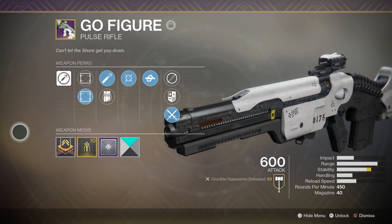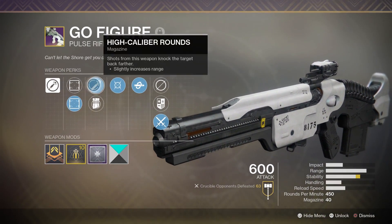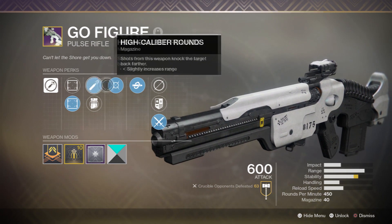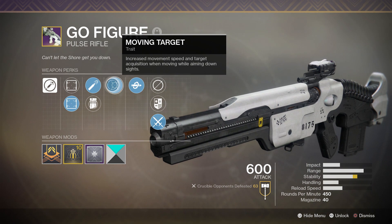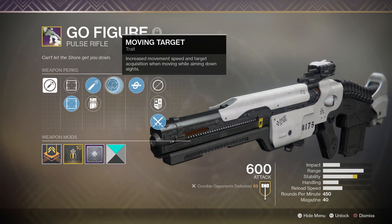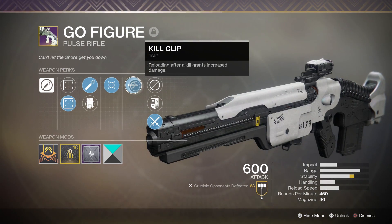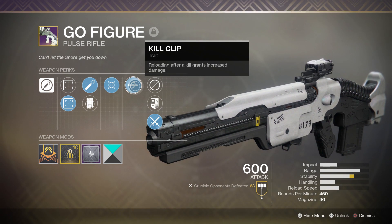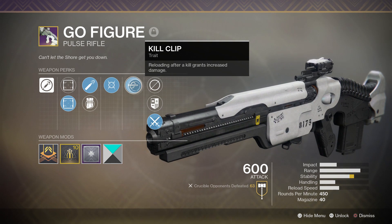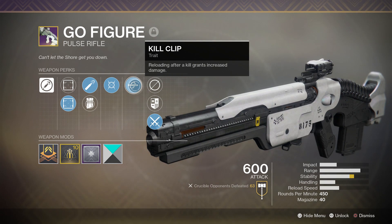One for PvE and one for PvP. So here it is — this is my god roll Go Figure. We have High-Caliber Rounds, which gives us more range and also more flinch to enemies. Moving Target for increased movement speed and target acquisition when we aim down sights, so we'll have better strafe stepping and better aim assist. And then we have Kill Clip, which increases our weapon's damage from 27 to 30, making it a two-burst with this weapon. Super easy — you just melt people and it's beautiful.